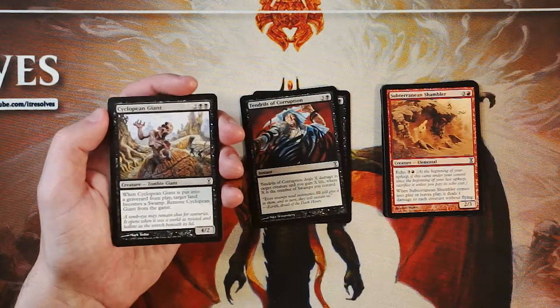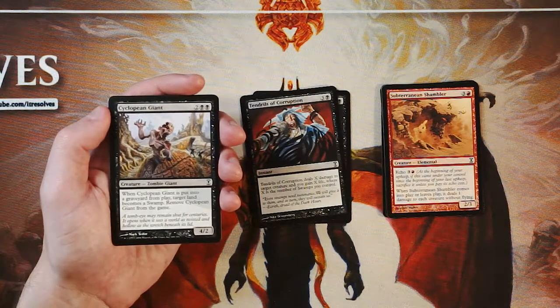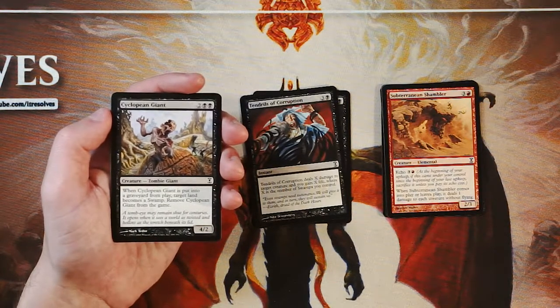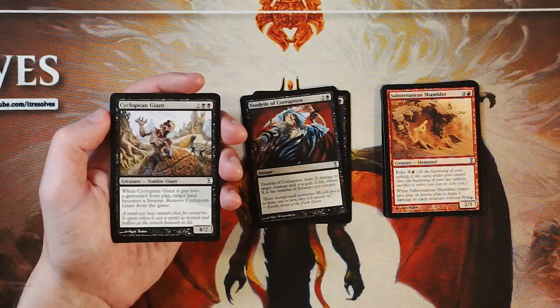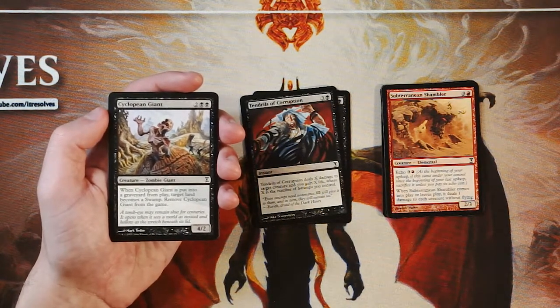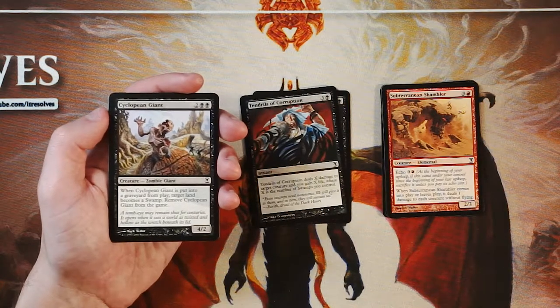Cyclopean Giant is a 4/2 for two and two black. When it's put into a graveyard from play, target land becomes a swamp, then remove the Giant from the game. Really not a great card in my opinion. It's a 4/2 for four — kind of there on the power side but not so much on toughness. That makes it really, really bad; it's just so easy to deal with. Turning a land into a swamp I don't think is of any real relevance. Maybe in combination with Tendrils you can get an extra swamp, but that seems very, very bad. I don't like this card at all.